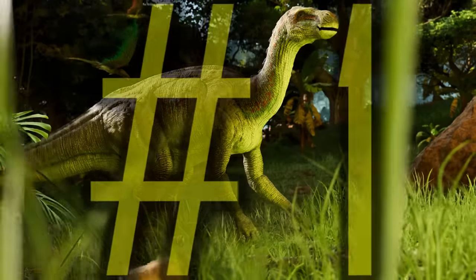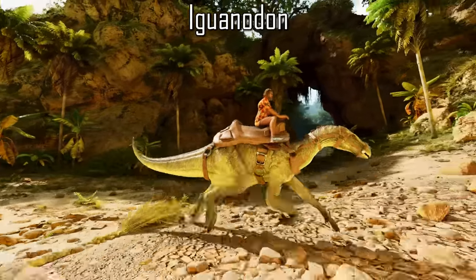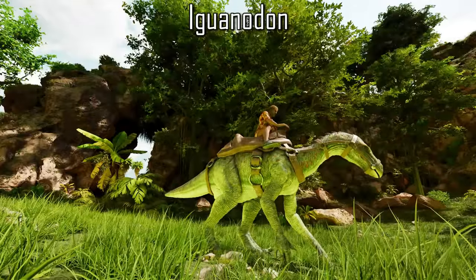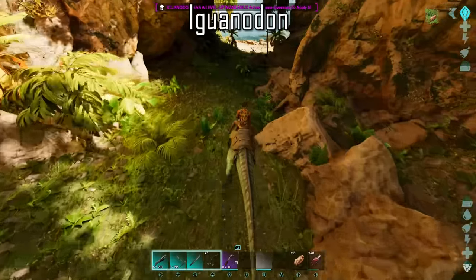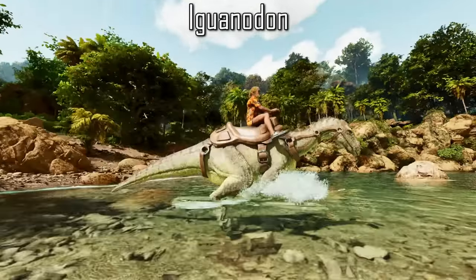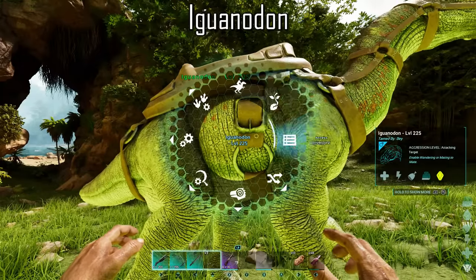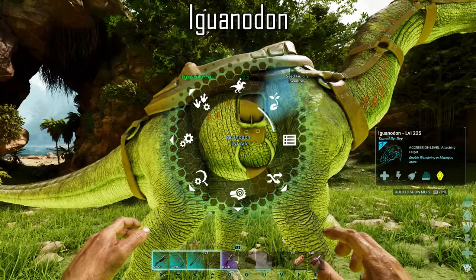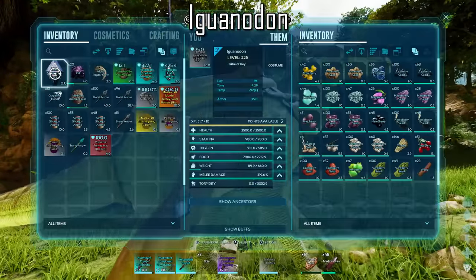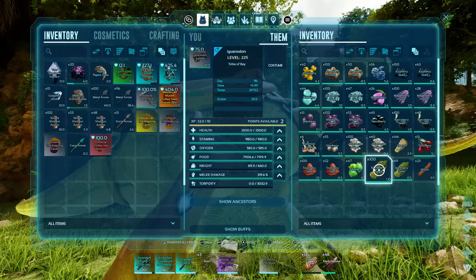Kicking off our list is the Iguanodon — not the best battle mount by any means, however it shines through with its travelling capabilities. Being able to switch its stance between quadrupedal and bipedal, the quadrupedal mode does not consume any stamina when running, and it can jump in the bipedal stance. It also has a unique ability to convert any berries or crops in its inventory into seeds. So if you're looking to get from A to B extremely quickly, the Iguanodon is the one to take you there.